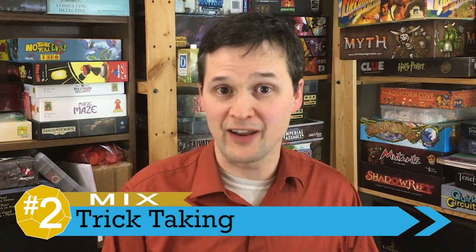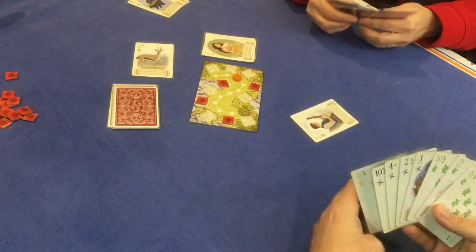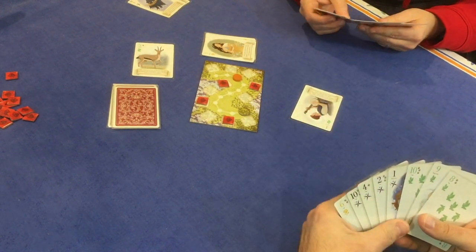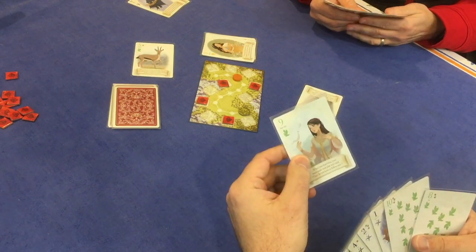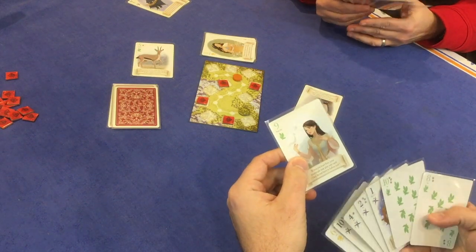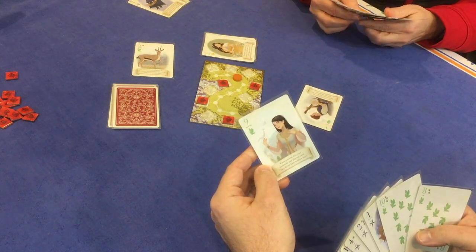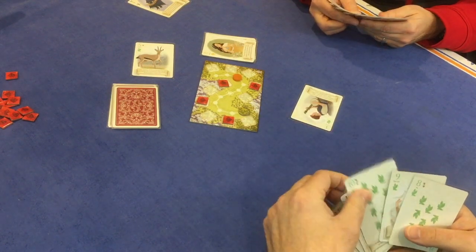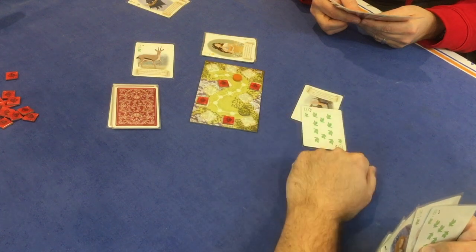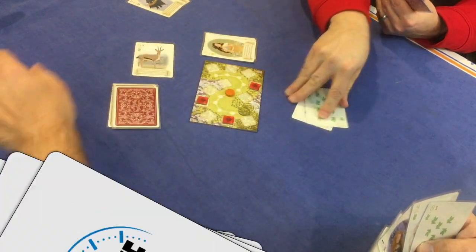We're back to a mix with number two, and that's the trick-taking and card-playing itself. On the negative side, trick-taking with only two players can feel a little stale and simple, especially if you're used to games that have four players, like Bridge. However, you still have all the cool things of trick-taking, especially cooperative trick-taking — I can run out a suit on purpose to let you trump more easily, or I can try to give you clues based on the cards I'm playing and not playing. All that fun goodness is still here, just on a limited basis compared to more complicated trick-taking games.